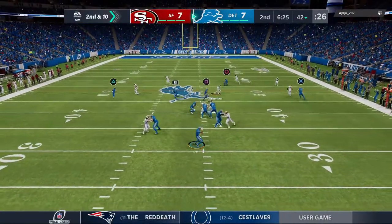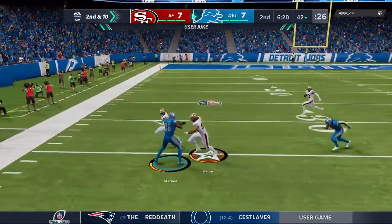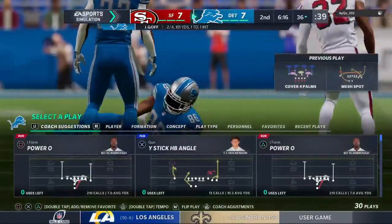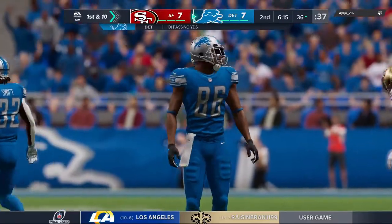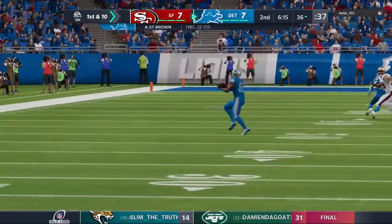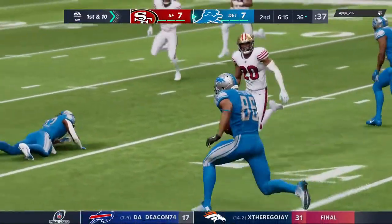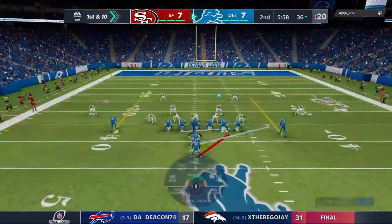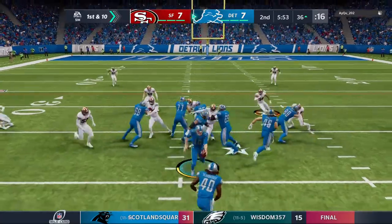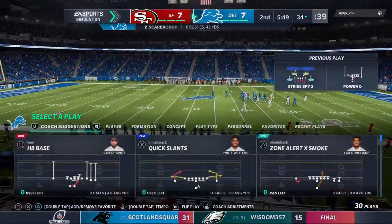On second and 10, Goff has the hookup — it's complete — and they'll get this well past midfield before being stopped just before the 35. Twenty-two yards on the catch and run, a first down. The goal for any offense: find the holes where guys are available and put the ball in the receiver's hands before any defender can step up and fill it. They did it well there — perfectly executed crossing route. Give this time to the tailback and he won't get much, maybe a couple, down inside the 35 to the 34.